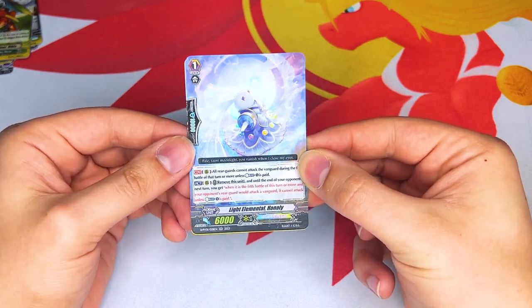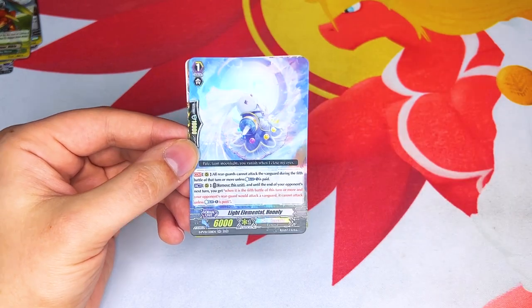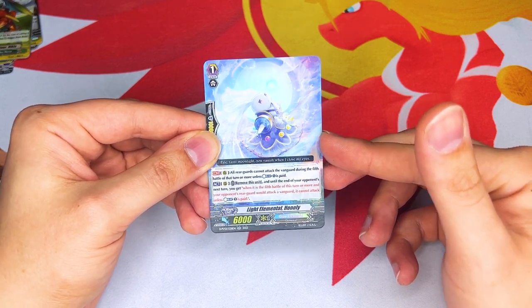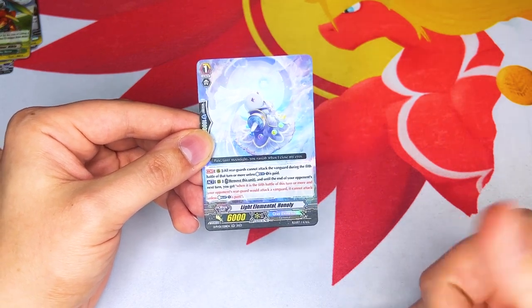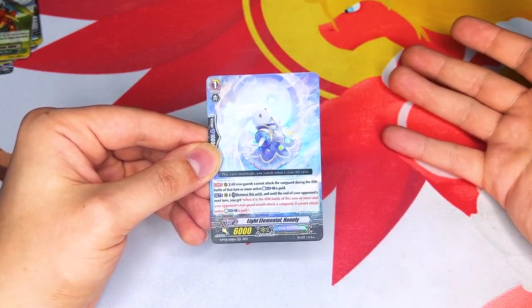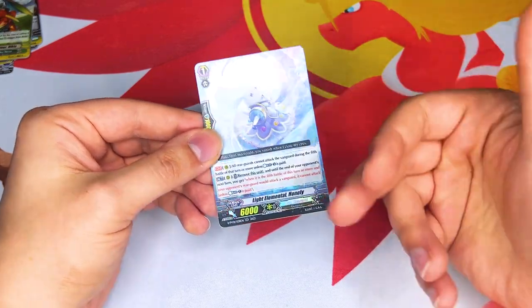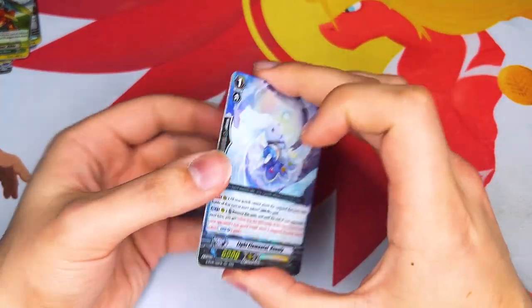Hanali got an errata as well. Hanali's new skill, while it also has 10k shield, is that all rearguards cannot attack during the turn of the fifth battle or more — they have to pay a counterblast unless they want to attack, similar to the old Hanali, but it's only for rearguards. The second skill is where it gets really strong: act — remove this unit until the end of your opponent's next turn. When it is the fifth battle of this turn or more, your opponent's rearguard that would attack the Vanguard cannot attack unless a counterblast is paid. So now you can just play Hanali, remove it, and your opponent is nerfed on the fifth attack or more. It's just a straight buff for Hanali and a really interesting dynamic for premium.